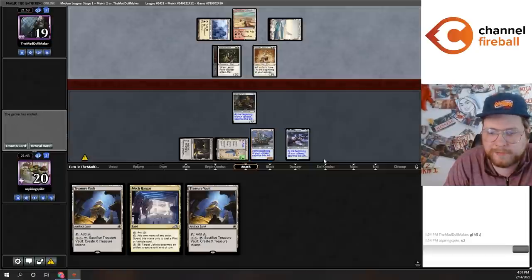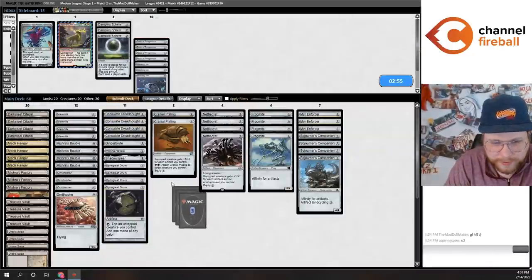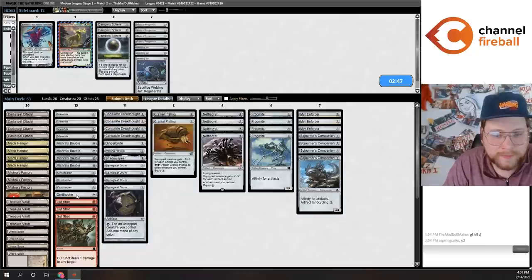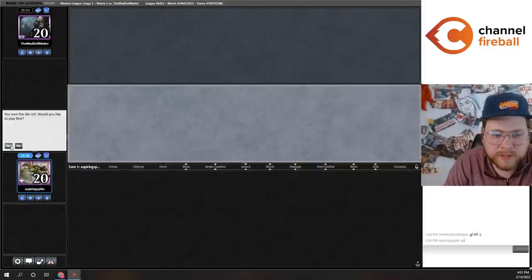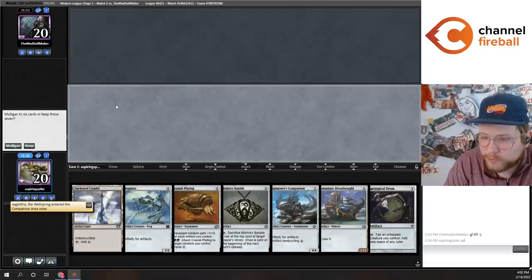Let's bring in some Gut Shots. I'll be dead to Kataki — this is, I think, the good attitude to have as an affinity pilot. Just accept your death to Kataki sometimes. I'll try swapping a Frogmite and two Enforcers for these Gut Shots. You never lost to a Kataki before, kid? Must be nice. I was losing to Kataki before you were born.